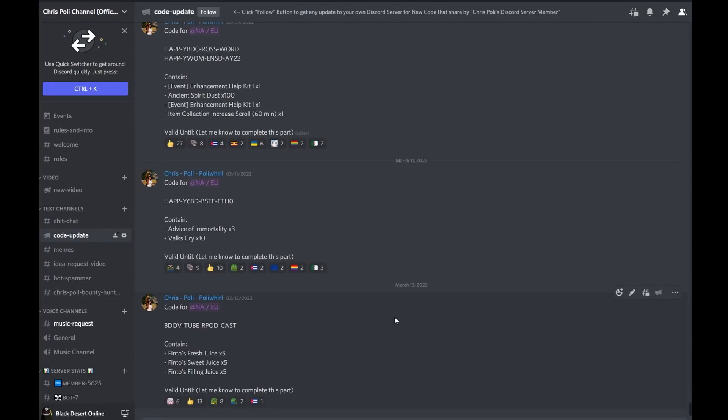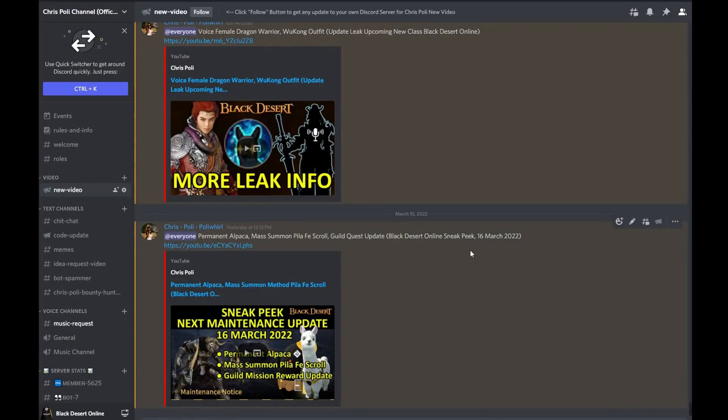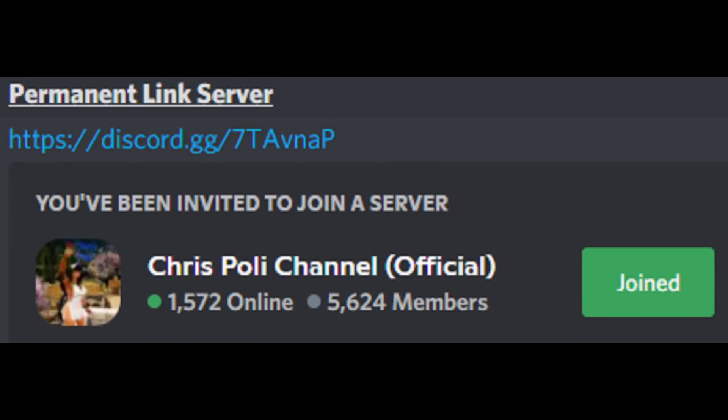If you don't want to miss any coupon code updates for SEA server or other regions, you can join my official Discord server to get code updates and video updates that I release every day. You can use the invitation link shown or check this video's description for more details. Everyone can join my official Discord server for free.